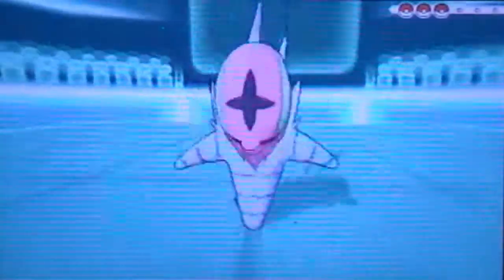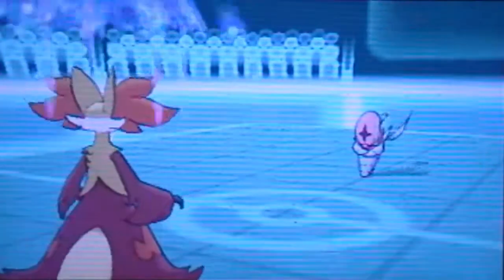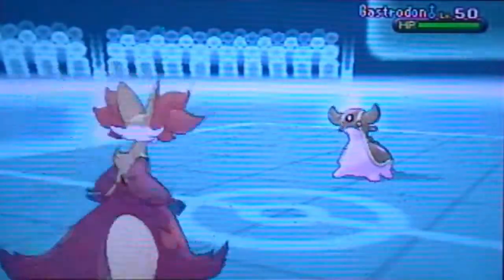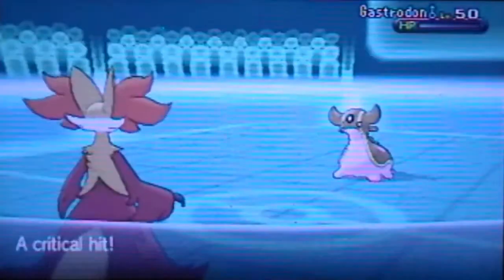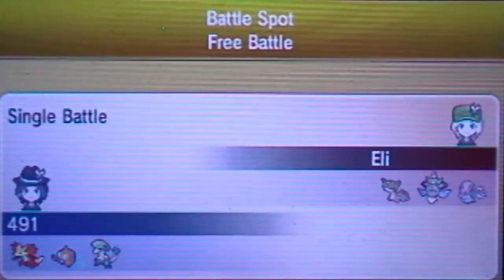We have our first of two matches here against an opponent who's going to lead with an Accelgor. I'll lead with my Delphox and go for the Overheat, immediately demolishing that Accelgor in one hit. I have a White Herb, so that's going to recover my stat from Overheat. I'm going to hit this Gastrodon with the Grass Knot, which also gives me a chance to steal its held item Rocky Helmet with Delphox's Dream World Ability Magician. I'll get a safe knockout on the Aegislash — and that's going to be the first game.